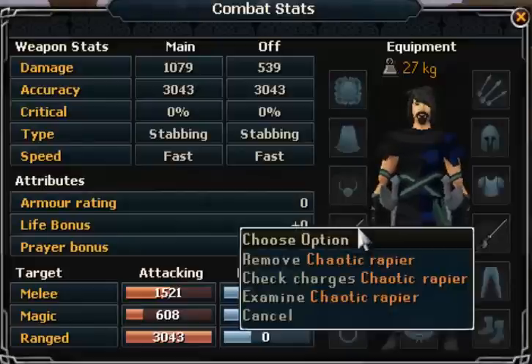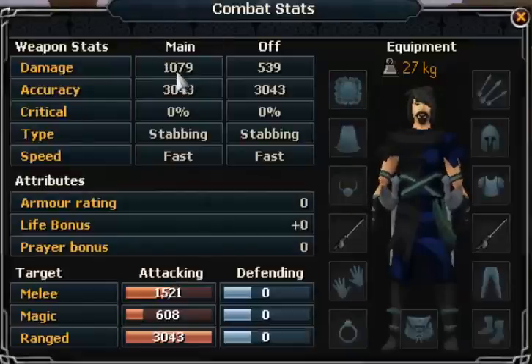The offhand one has half the damage of the main one. The accuracy is the same — 3043 — and the critical is 0%. The type is stabbing for both, and the speed is fast.